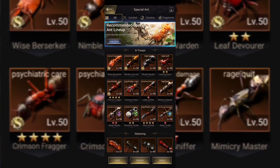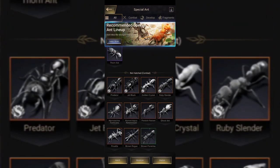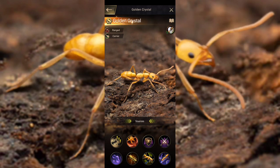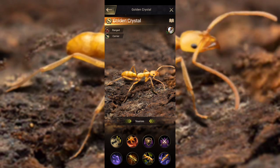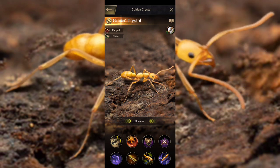Carriers have the distinct position and opportunity that they actually have the highest DPS ants that are free to play. Golden Crystal is the absolute best for midline. This ant is absolutely insane — it actually has the highest DPS of all of the troop types and all of the pay-to-win ants. I'm kind of surprised that they have not nerfed it by now, because this ant is crazy.